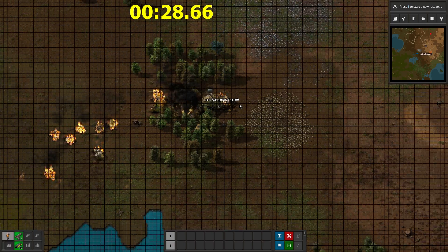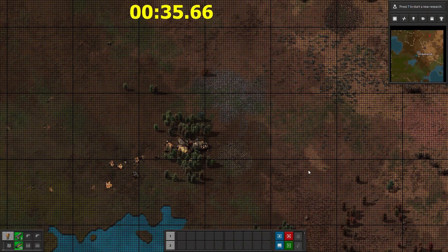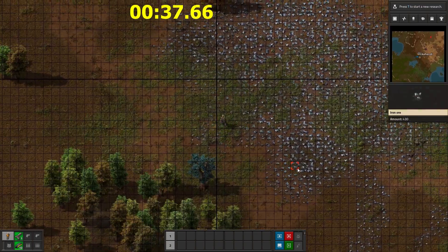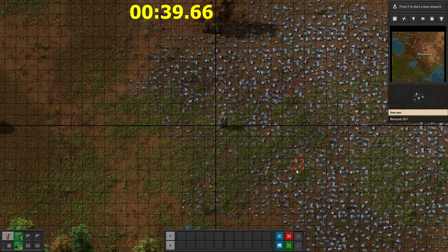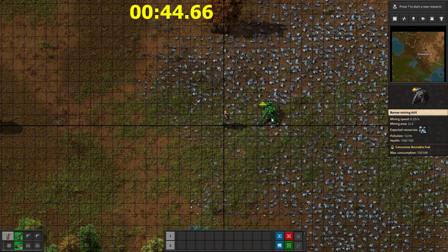Alright, let's grab that ammo from the chip. I don't see any coal rocks around — that's off to a bad start. So I guess we'll just head over to the iron patch and place the first burner. Let's go in my crafting menu. Now where should I place it? Maybe here?